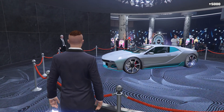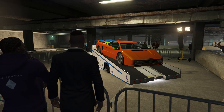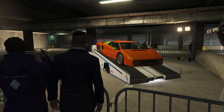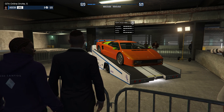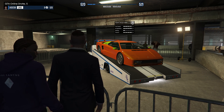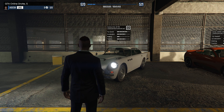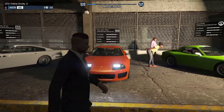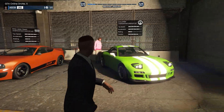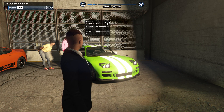The podium vehicle for this week is the Ubermacht SC1. The prize ride for the LS Car Meet this week is the Pegassi Infernus Classic, which you can get by placing top two for three days in a row in any street race series race. Here are the new test vehicles: we got the JB 700, the James Bond car; the Dinka Jester Classic; and the Annis ZR 350.